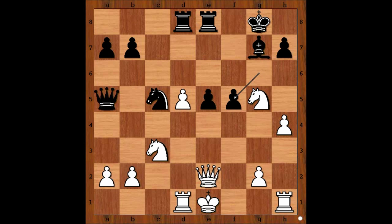White to move — can you see the best move for white? The best move is queen to h5, threatening queen takes pawn on h7. Isn't that interesting? White didn't castle, and yet the white king is safer than the black king.